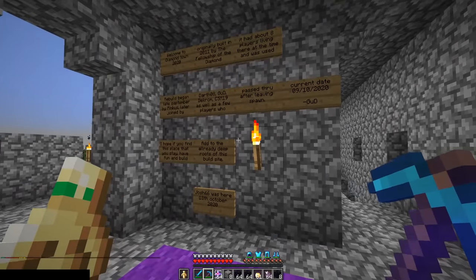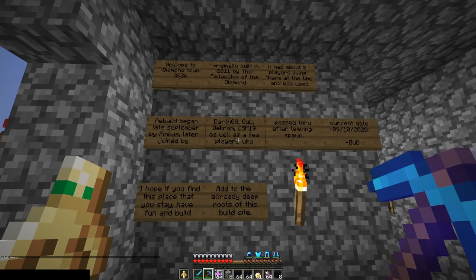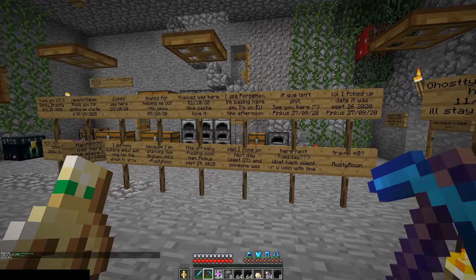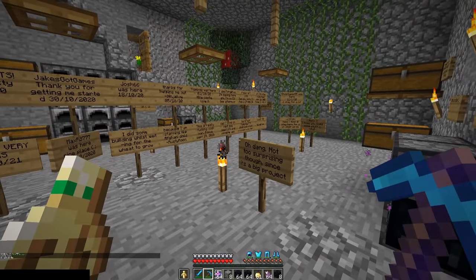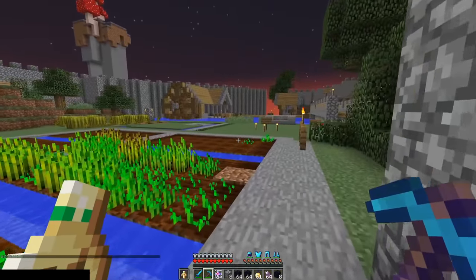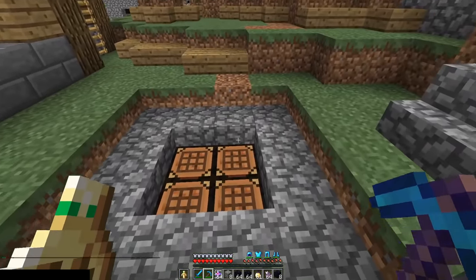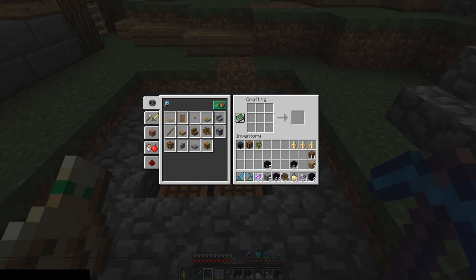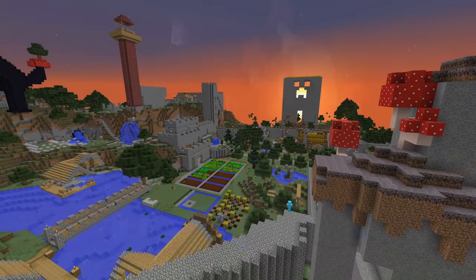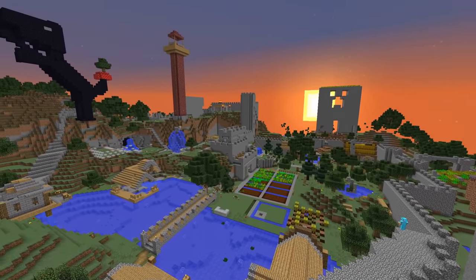Welcome to Diamond Town 2020, originally built in 2011 by the Fellowship of the Diamond. It had about eight players living there at the time. So this is a lot older than I thought, at least according to these signs. All the signs at this base are really recent — all 2020 — which tells me that this spawn base is probably newer than they were originally claiming. But they even have farms here and everything. If you were a new player escaping spawn, this would be an oasis. Now that gives a whole new meaning to the term creeper farm. Time to get down to business — I need to craft a boat for this exploit so we can get out there as fast as possible. The coordinates went public, so we need to make haste. It was really cool to find this place.